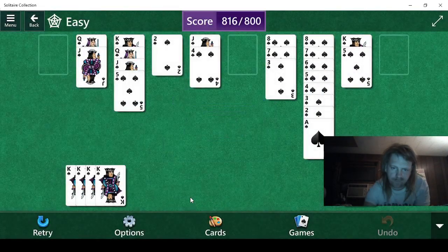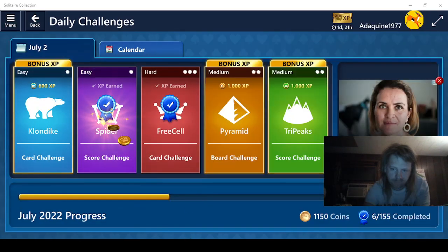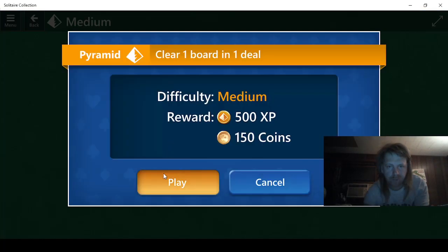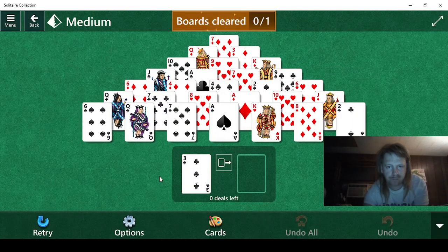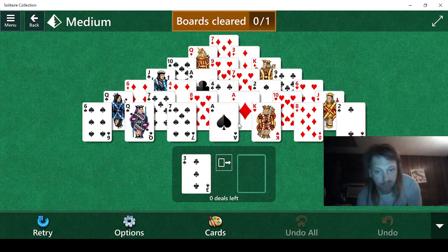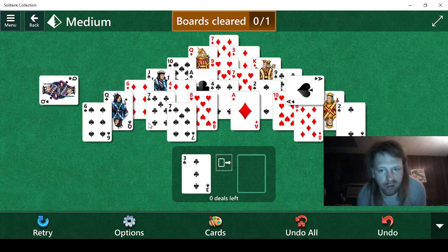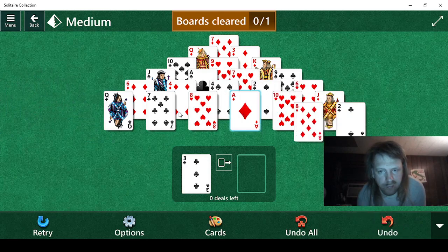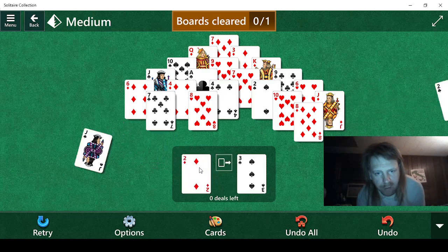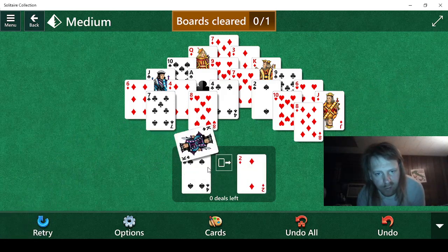About 11 minutes — that's not bad. One board, one deal. Let's go. So we only need to clear one board. We'll just do all these basic moves — moves that are very basic and easy to accomplish.